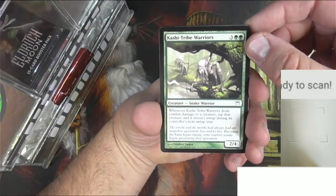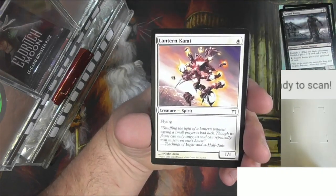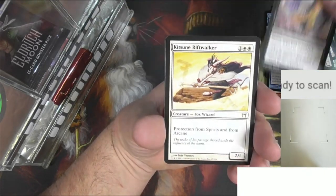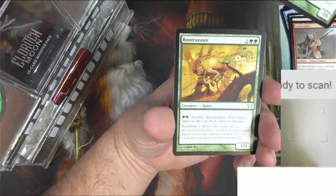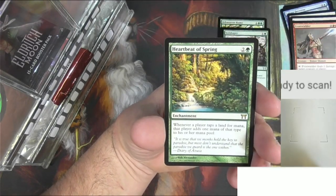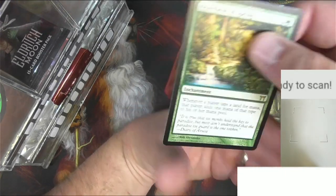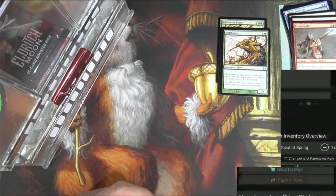Let's see — Kashi-Tribe Warriors, Cursed Ronin, a human samurai that looks like it should be a zombie, Lantern Kami, Blizzard, Deceiver, Unnatural Speed, Kami of Twisted Reflection, Befoul, Rift Walker, Frost Wielder. Uncommon time: Orb Weaver Kumo, Root Runner, Soil Shaper. And the rare — Heartbeat of Spring. Pretty good card for four mana, green enchantment: whenever a player taps a land for mana, that player adds one mana of that type. It has a double masters reprint which has dropped it down quite a bit — $3.98 — still a good card.